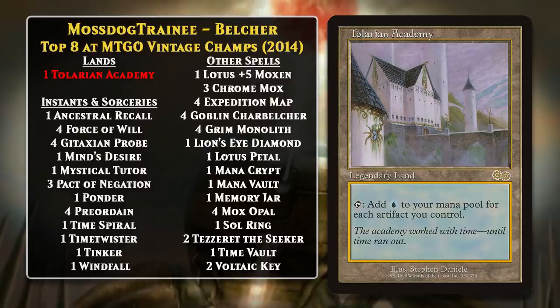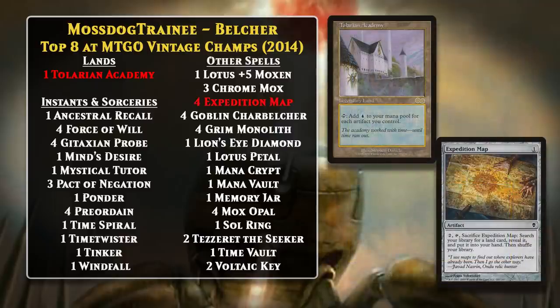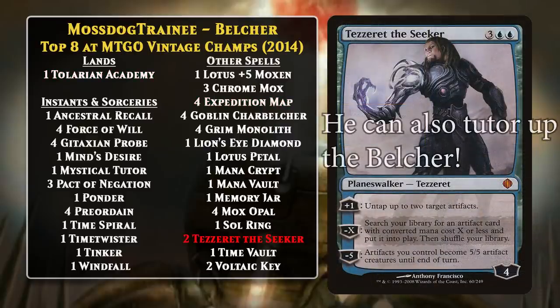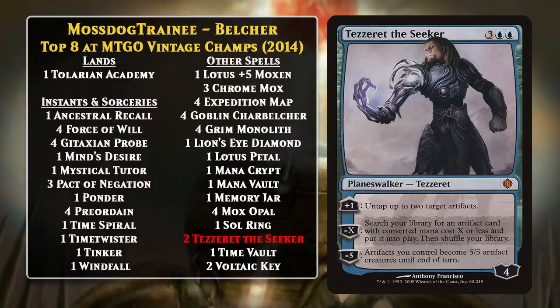The deck can use Expedition Map to remove the one land from the deck so that the Belcher is always lethal, and it's nice that sometimes you can grab that land and tap it, play your Belcher, and activate it because you have so many artifacts in play. The deck also runs Tezzeret the Seeker, who can serve as an alternate win condition by animating all of your artifacts. This is what Belcher decks looked like for several years in Vintage, but in 2021 they underwent a significant change initiated by the introduction of modal double-faced cards. Just like in Legacy, these newer Belcher decks are entirely landless.